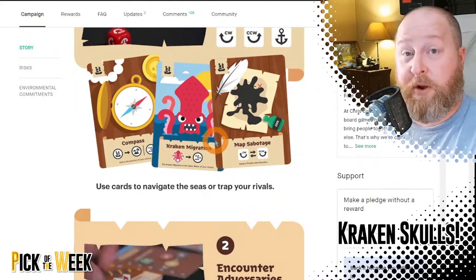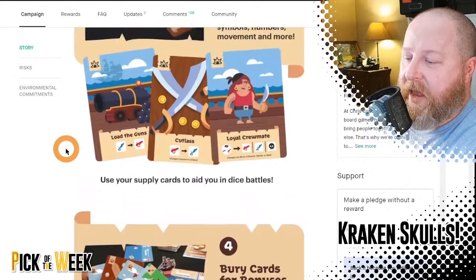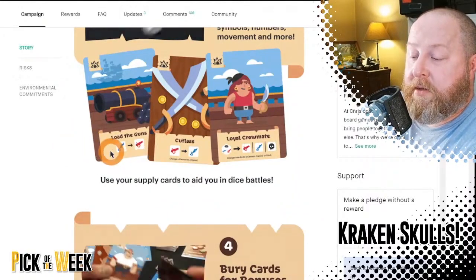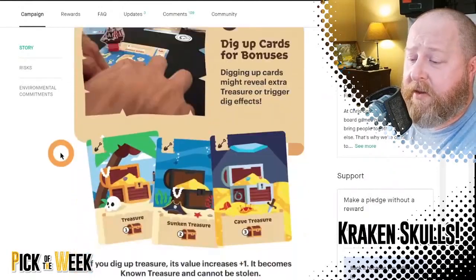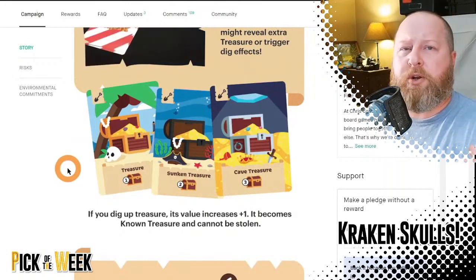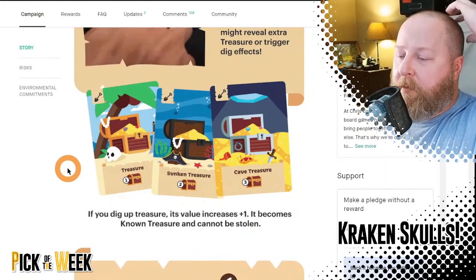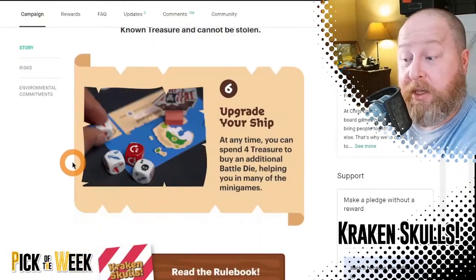Map Sabotage is a card that lets you force someone to go the other direction — horrible for anyone trying to run away from the kraken. You battle by rolling cards, and you have cards that alter whether you use swords or cannons. You use treasure to purchase additional cannons and get that extra die, but collecting treasure isn't the easiest thing in the game, which I think is good — it shouldn't just be flowing everywhere.